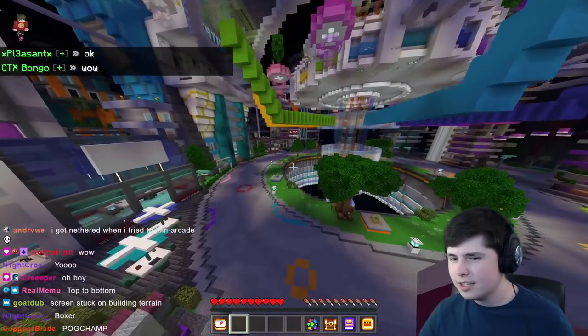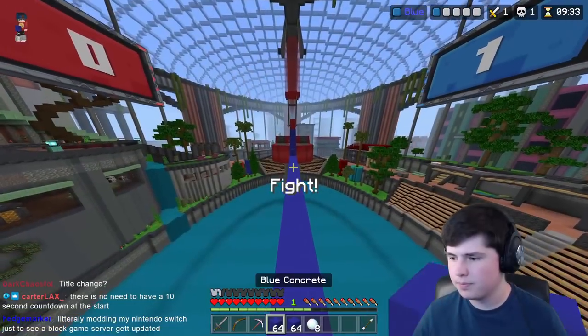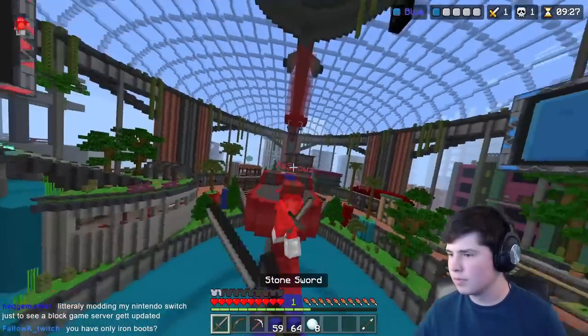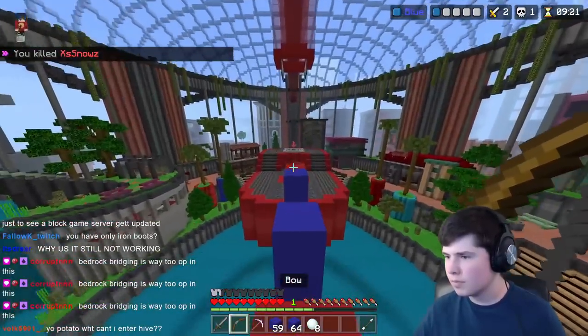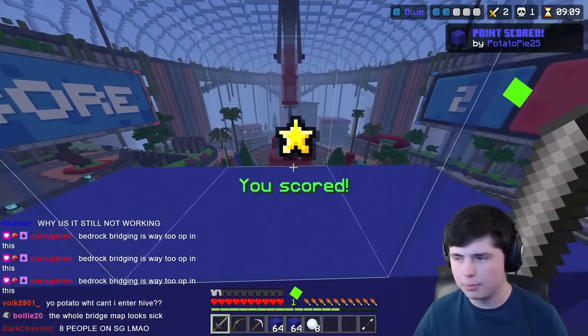There are two new game modes that have never been on the Hive before: Bridge Duels and Capture the Flag. Let's talk about The Bridge first. This is a game mode that's immensely risen in popularity over the past few years, and The Hive has finally created their own take on it. If you don't know how it works, it's actually really simple — there's a bridge between two bases, and the way to win is to score by going into a basket or hole on the other person's base.